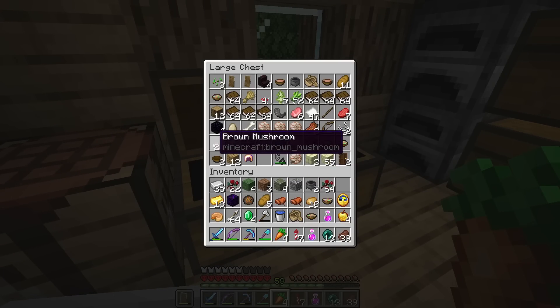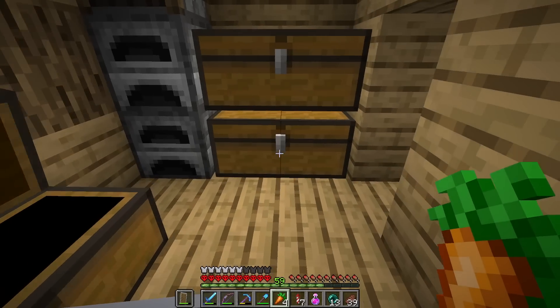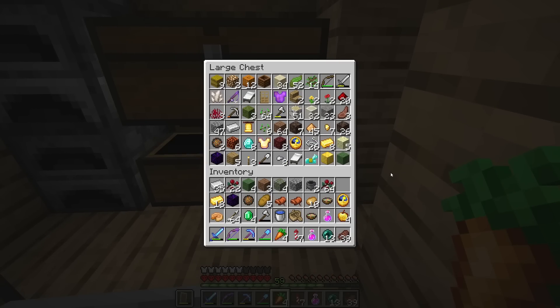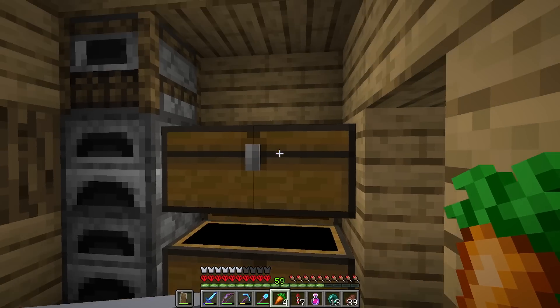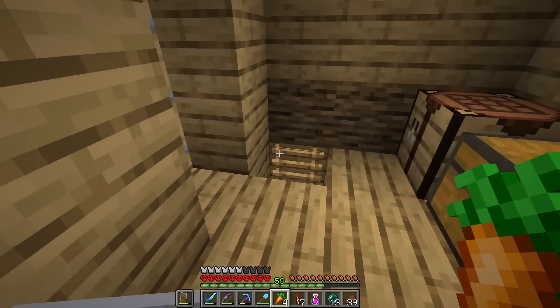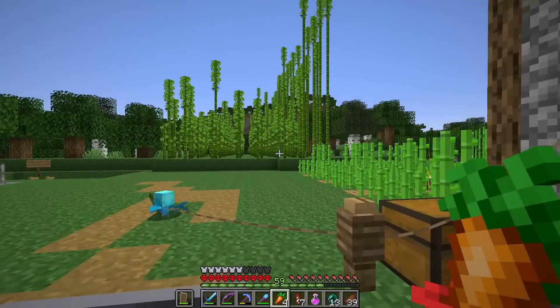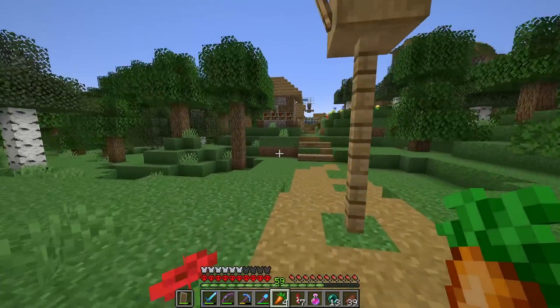Let's see if we've even got what we need. We've got our brown mushrooms, we've got our sugar cane growing outside — that's not a problem. So we're simply missing the spider eyes themselves. Have we even fought any spiders this season? I've probably stayed away from them because... scary. They're mobs and stuff, and we've done our best to stay risk-adverse. I think I will actually let night time come and we'll see if we can get some spider eyes.